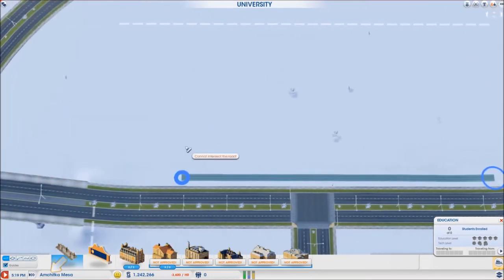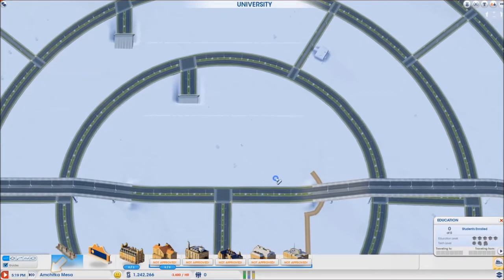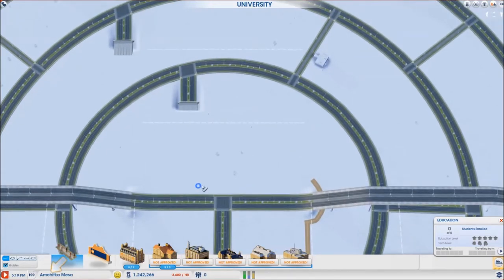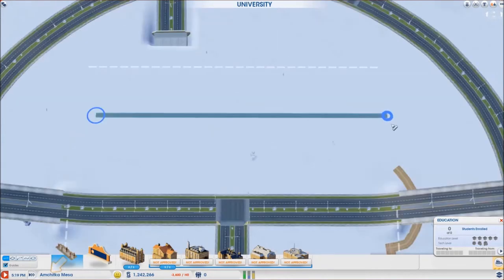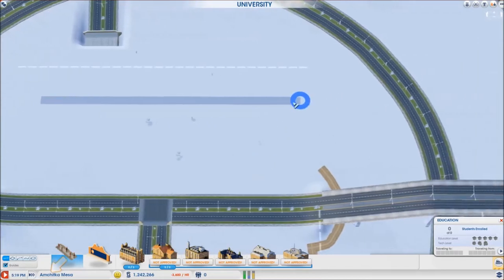I just need to finish placing these footpaths. I am thinking that I could leave this room here for some high-vault sims, although the problem may be that you cannot place any university buildings this far off from the university itself. Now I am going to see if I am correct in this assumption.